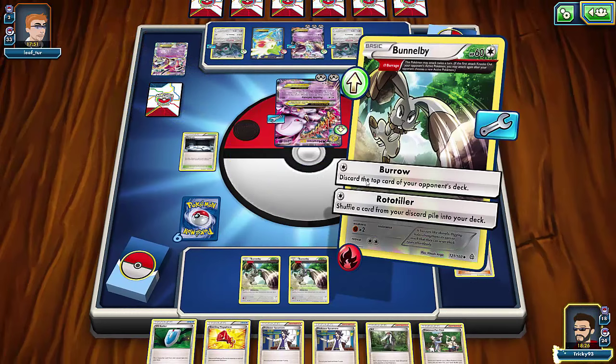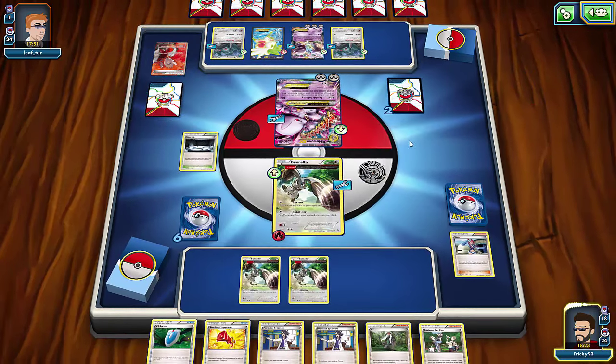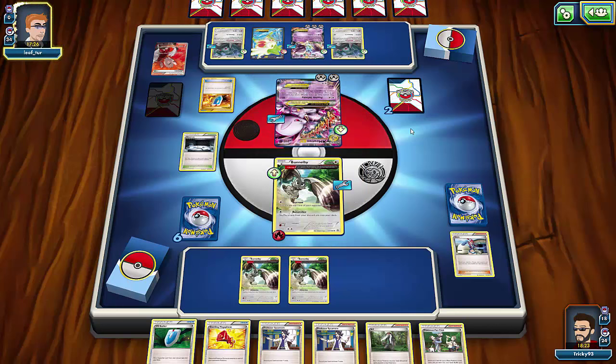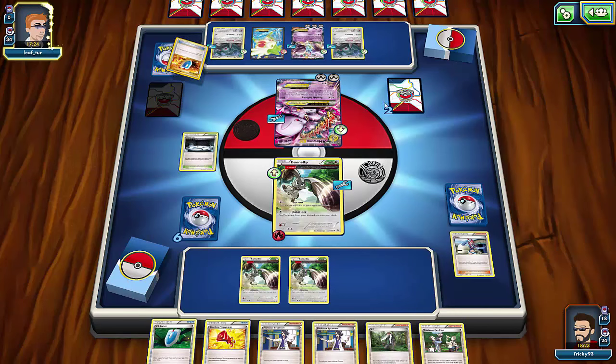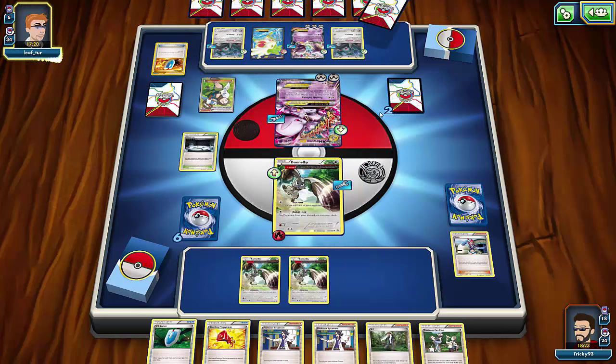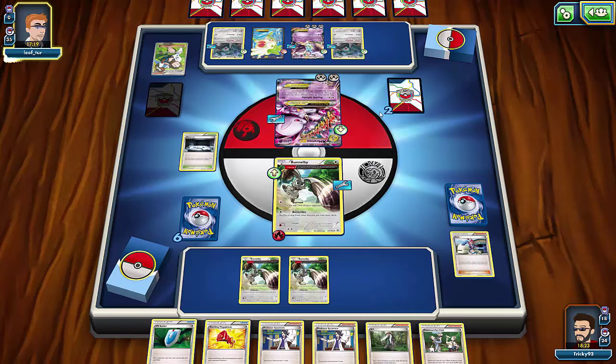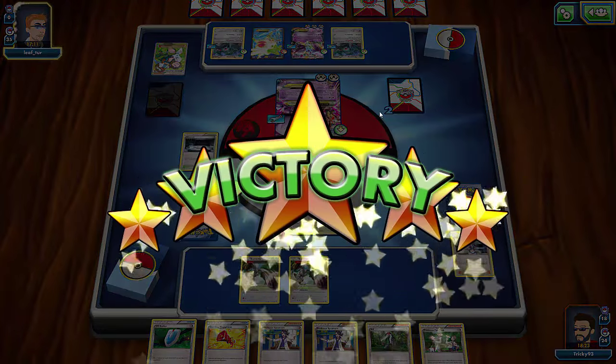I'll use Burrow, then Burrow again — two cards gone, one card left which he'll draw this turn. He can knock me out but only gets one prize card, and I doubt he has more than three Birch's Observations left. Even if he draws four with Birch I'll Lysandre him into Bronzong. He gets six, then seven with Birch — and as soon as he ends his turn he's lost. He leaves the game.